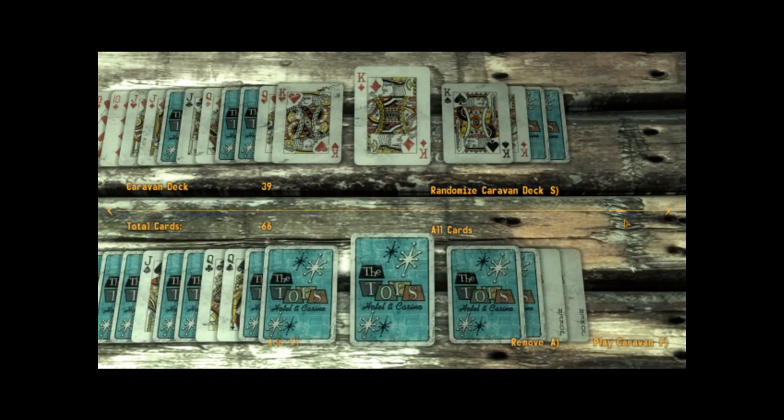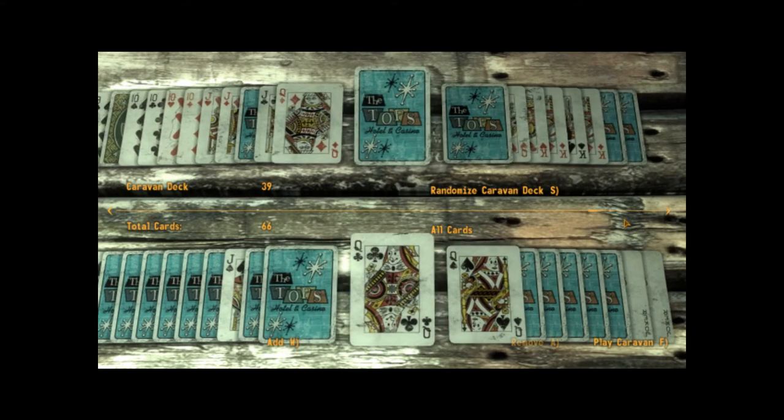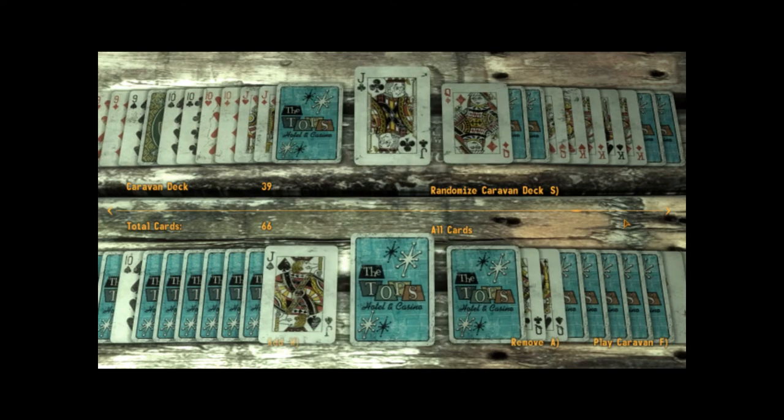The other cards are pretty special. Kings: whatever card you place them on, it doubles the value of that card. Queens: they reverse the pattern that you have going — I'll go into that more later. Jacks: they remove the card that you place them on. So say you have an eight and a king — you could place the jack on the king and it would remove the king and the eight.